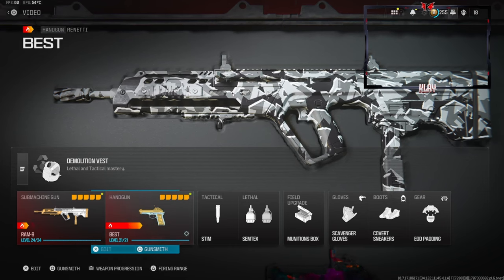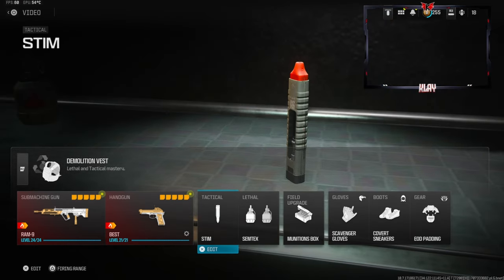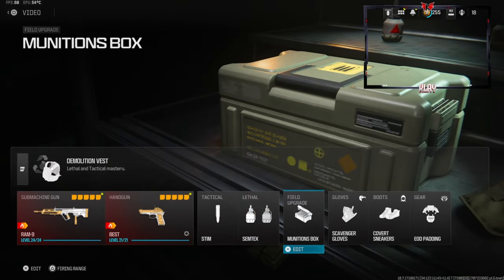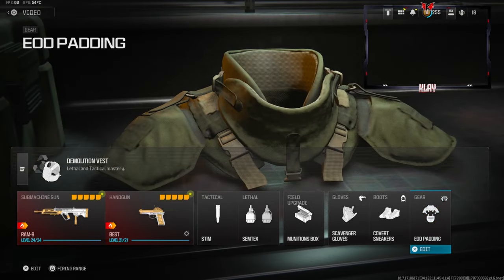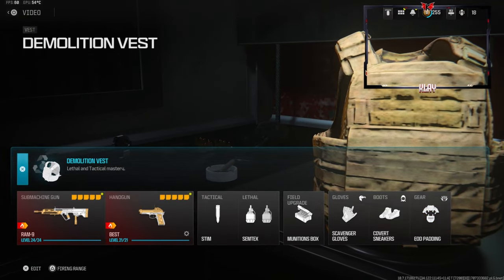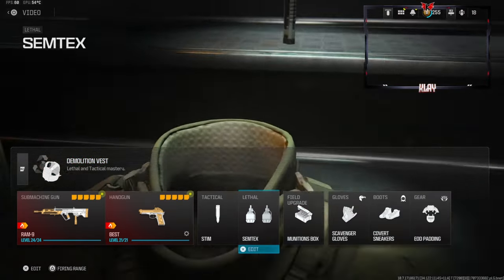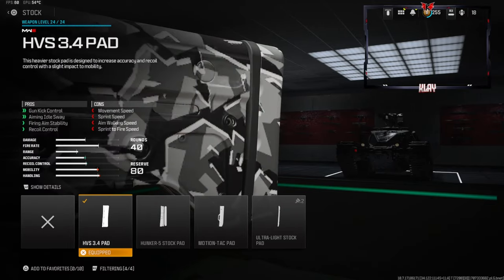Over on the secondary we are using the Renetti Tactical. The lethal is Semtex, field upgrade is Munitions Box, scavenger gloves, covert sneakers for the boots, and EOD padding for the gear. Over on the vest we're using the Demolition Vest — this gives us resupply and two lethals.